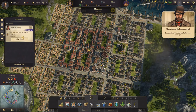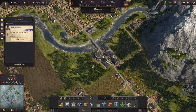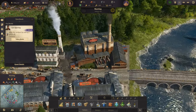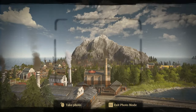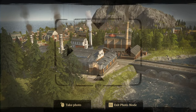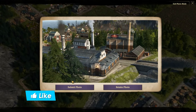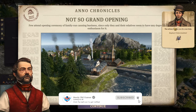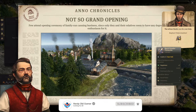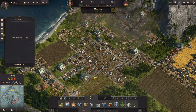A quest called 'Tortuous Perplexity' pops up — we accept it. There's a canary photo quest; we'll take a picture of the canary and submit it. We also get more black powder fireworks. We've built the harbor master's office but never put anything in it.